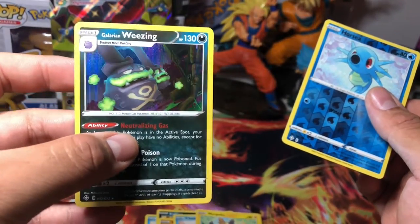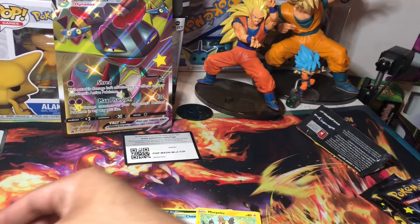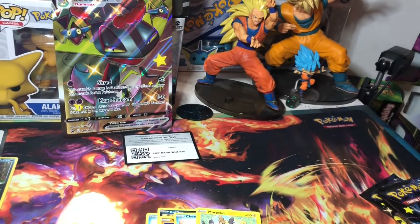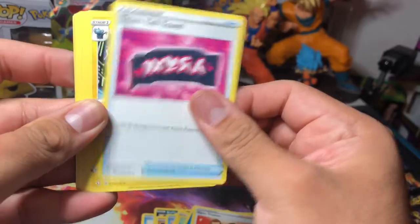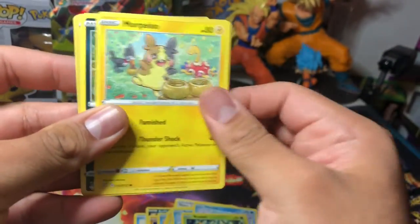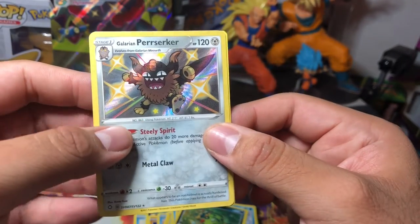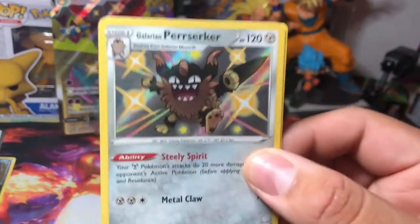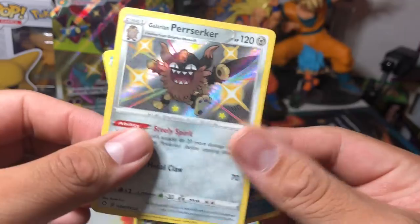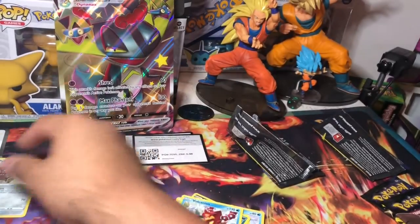Reverse — Galarian Wheezing. I think we pulled this one out already. A lot of these cards we've already pulled, which is pretty crazy that we're getting repeats from not that many openings. Oh — shiny Galarian Berserker! That's a nice card right there. No hit behind it, but this is definitely a hit and we'll take it!